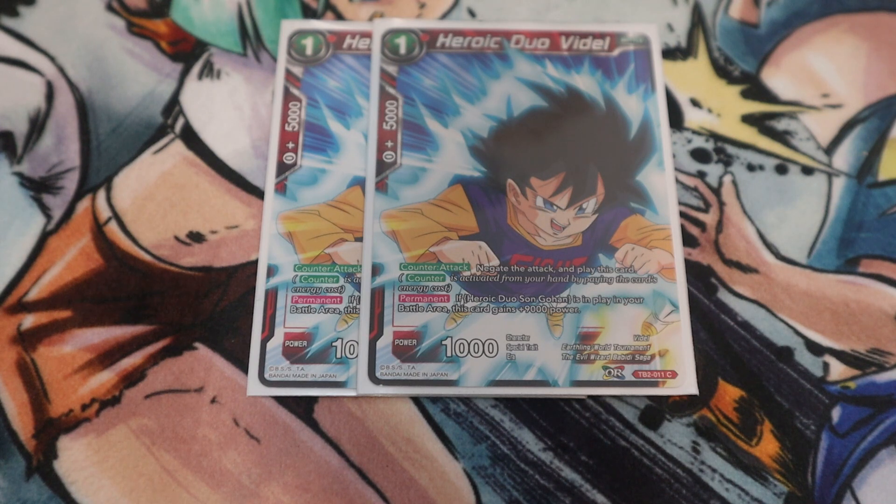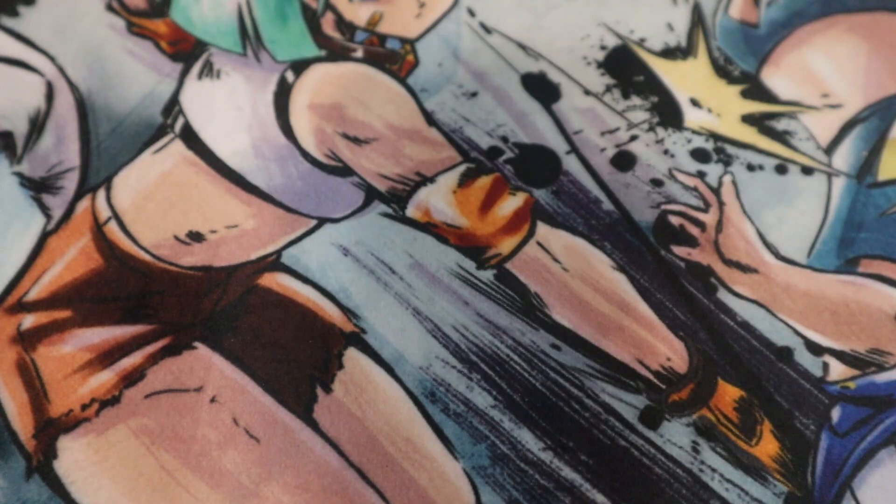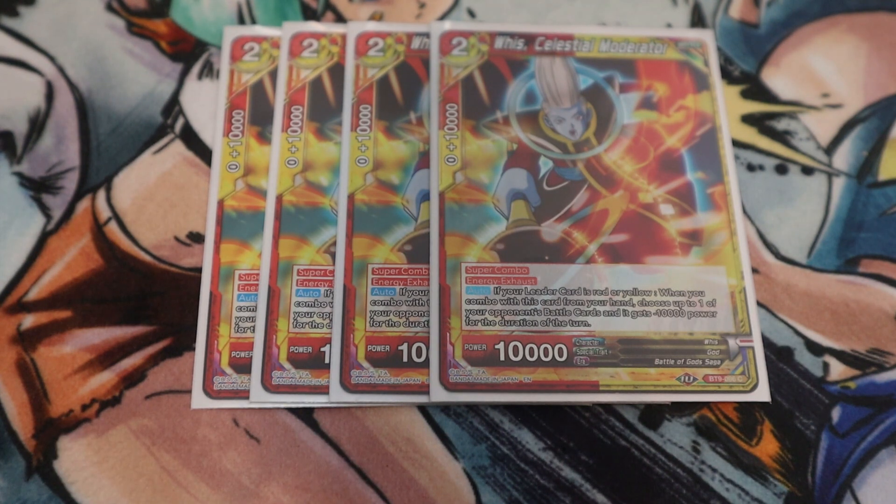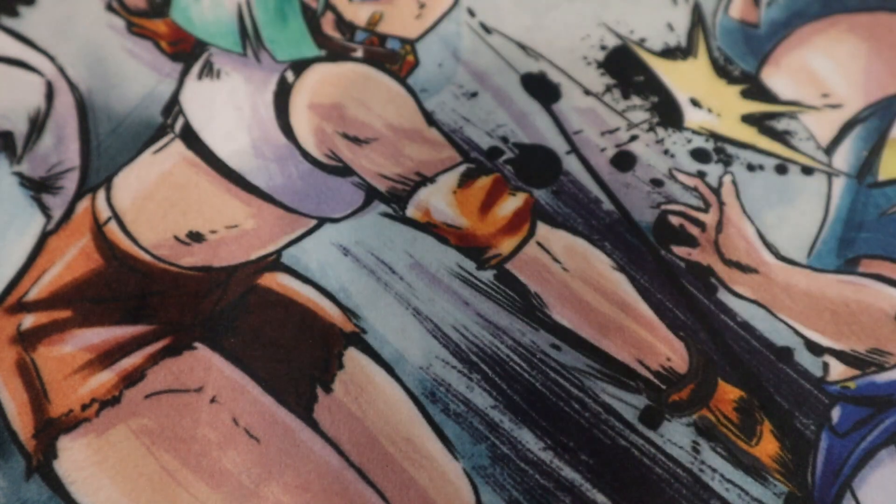Next, two copies of the Heroic Duo Videl. She's amazing — she negates and she's also an Earthling, so once you put her on board you can activate Bulma's leader effect to give her blocker, then pop that blocker to stop an attack. Great against super aggro hyper decks. Moving along, Weiss is your super combo — red and yellow makes it easy for arrival, and you can also minus-10k, so combined with After Image that's minus-20k off a battle card, a great way to clear your opponent's board.